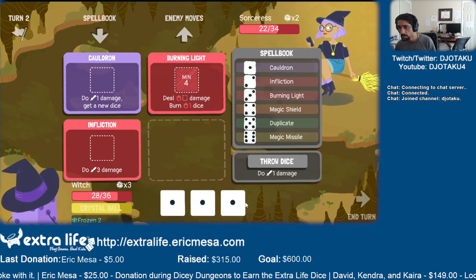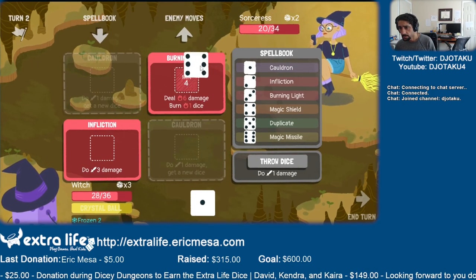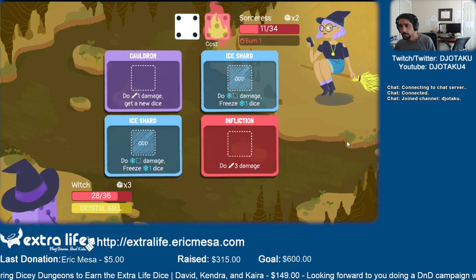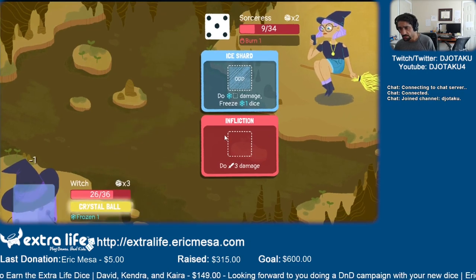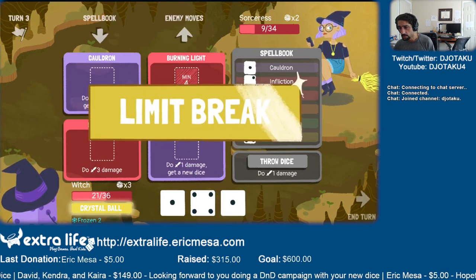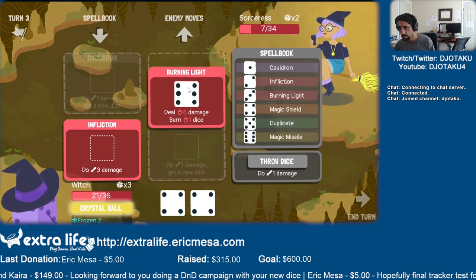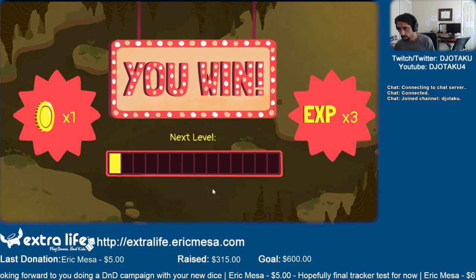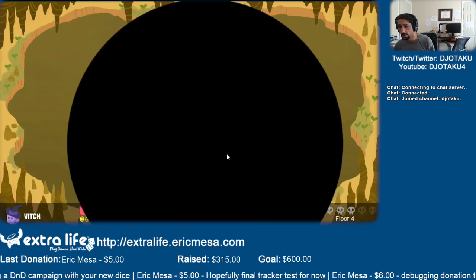Okay, boom boom. We'll drop a cauldron in for now. Alright, so she can do 6 damage plus some freezing. Let's see where we end up before I think about wasting my stuff here. Alright, so I'm gonna save my crystal ball for next time. Now we're starting level 5 with full health because of my gamble — or near enough full health, level 4 I mean.